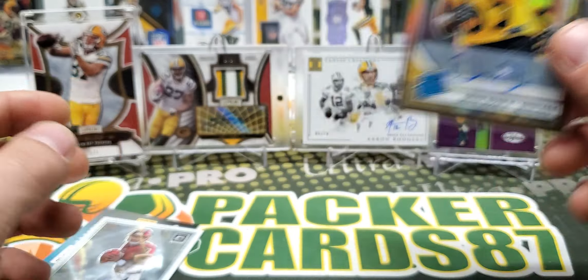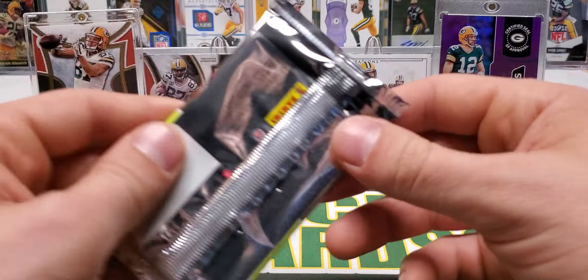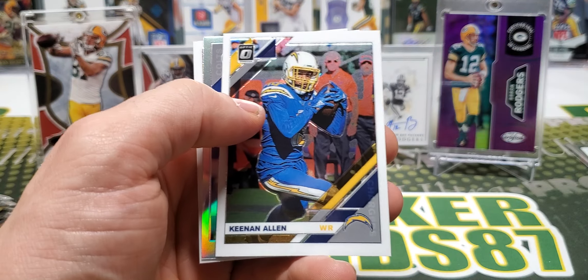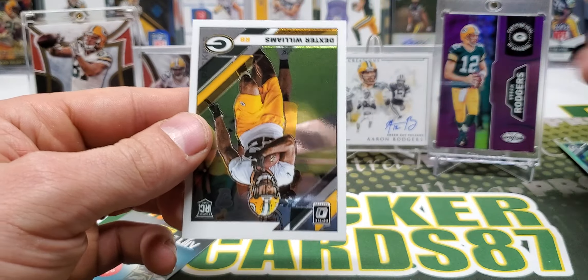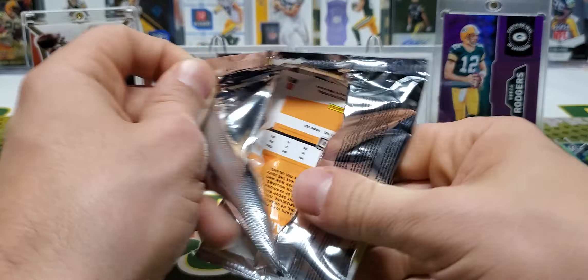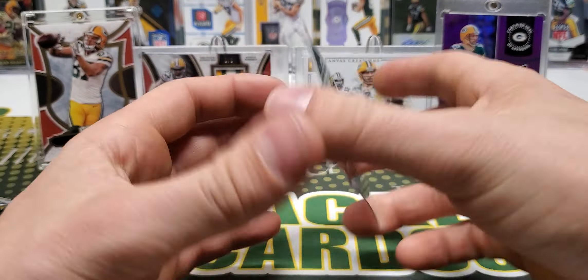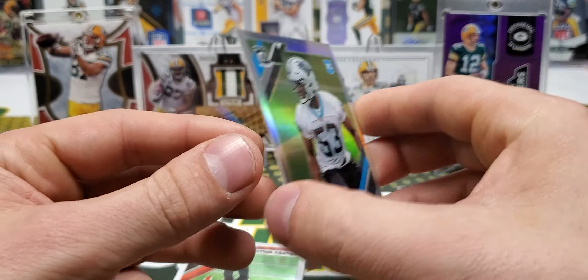Oh, here's going to be our orange scope — Andrew Luck, Zay Jones — our orange scope is a rated rookie. Another Debo? What the heck! Debo Samuel orange scope — that is a slick looking card, dude. I like it. I'm used to the prism with the green scope, blue scope, whatever other colors they've had over the years. And it is numbered too — 49 out of 79.